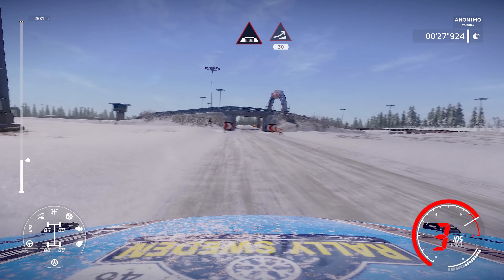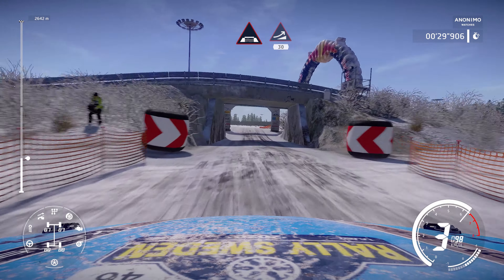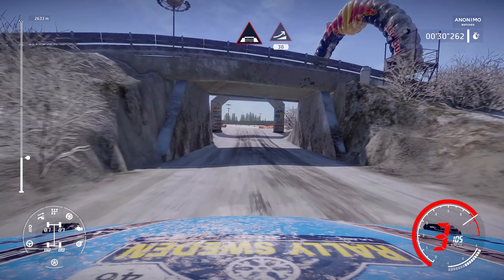Junction into underbridge, interjump 30. Left 4 short and right 3, don't cut, 70.